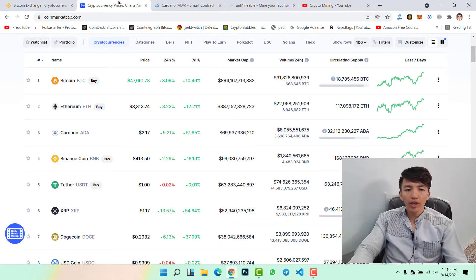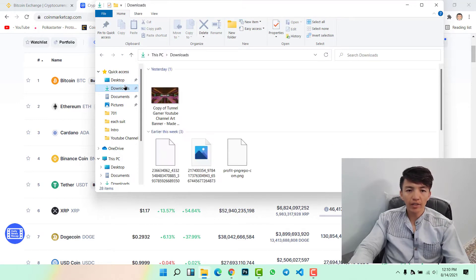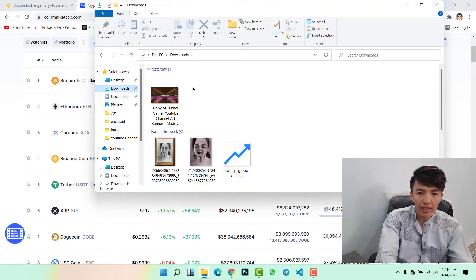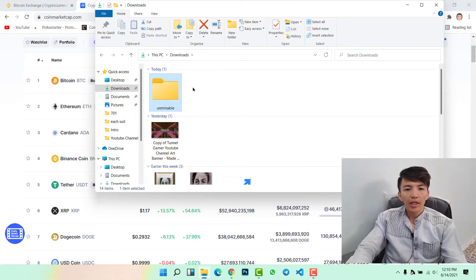To mine Cardano on your computer system, the first thing you need to do is create a folder in your Downloads section. Simply come here and create a new folder with the name 'unmineable'.